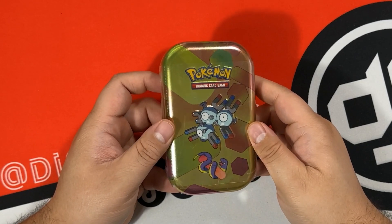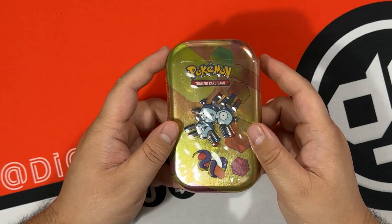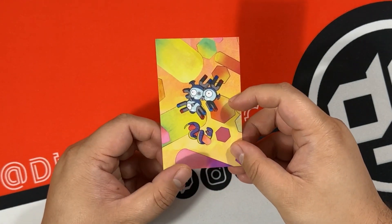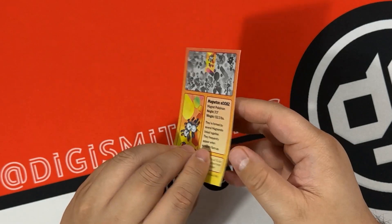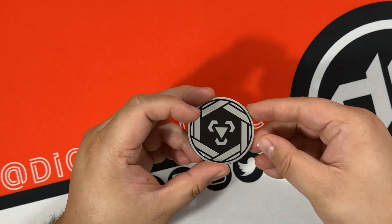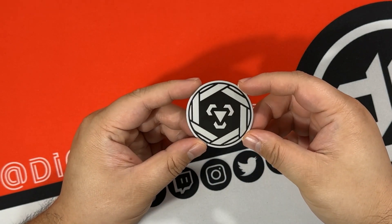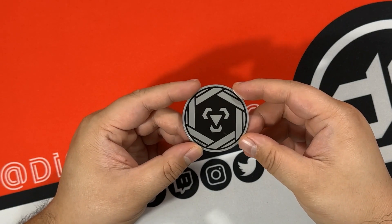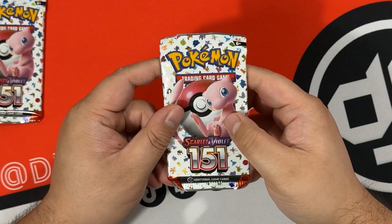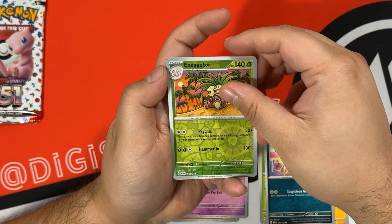Let's see if the Magneton and Ekans tin can turn this opening around. Here is the art card - its position is in the middle top, so can't wait to put it together. Magneton is paired with the steel coin and this one is nice and bright unlike the dark one, but hey I like it anyway. First of the two packs: Executor is our first reverse.